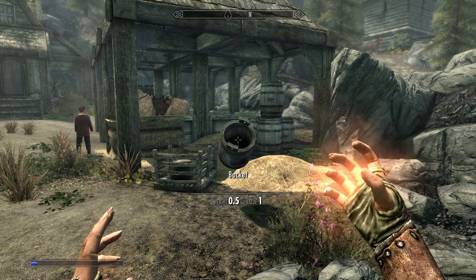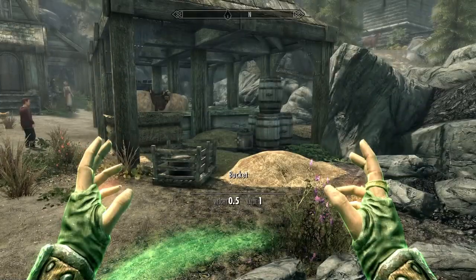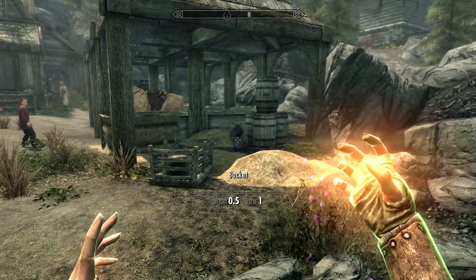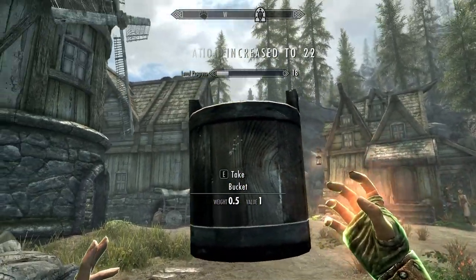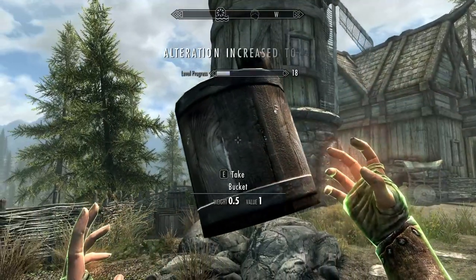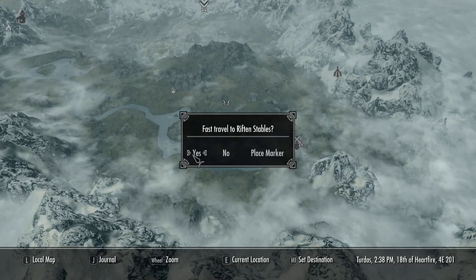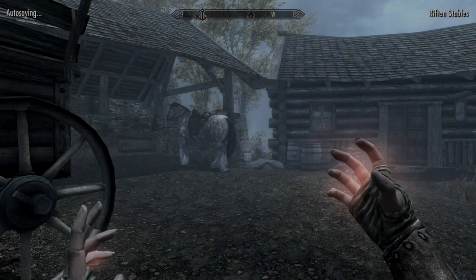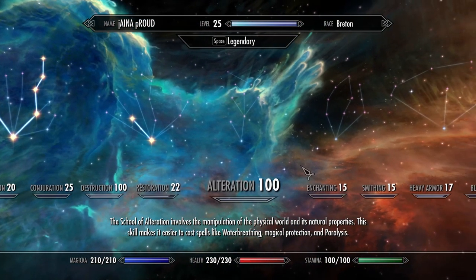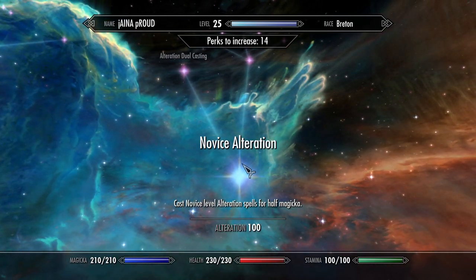Next we go back to Skyrim. As you can see, I have level 20 Alteration. We find any item, activate the Secret of Arcana, and use the Telekinesis spell. Magic is not spent, but the effect lasts only 30 seconds. We open the map, select the most distant location, and fast travel there. Now let's open the Skill menu — and as you can see, we've reached the highest level of Alteration: 100. Not bad, kid.